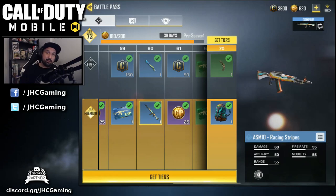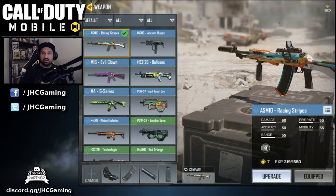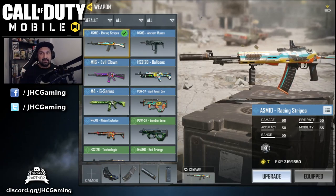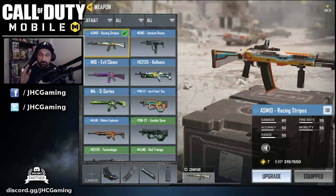What's up guys, Johnny here. I'm back with more Call of Duty Mobile. In today's video we look at the ASM 10 Racing Stripes. It's a reward on the battle pass for reaching tier 60. The ASM 10 is a beauty — I love the design, I love the colors. But how about the stats?